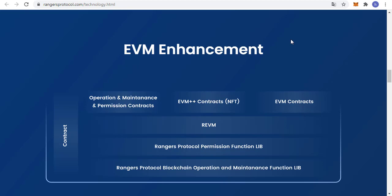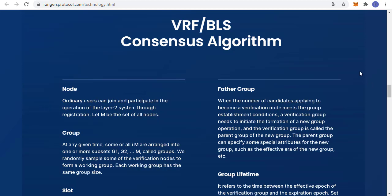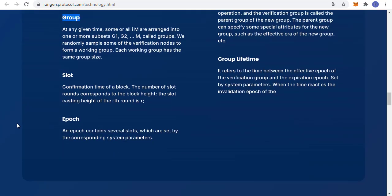REVM supports smart contract deployment and invocation and provides cross-chain support. RANGERS Protocol provides REVM — RANGERS EVM — compatible with Ethereum EVM, and supports the deployment and invocation of smart contracts. The original Ethereum contract can also be directly migrated to RANGERS Protocol for use without any recompilation needed. REVM expands the database of NFT based on compatibility with ERC-721. Data in different scenarios and applications are based on on-chain storage and can be thoroughly preserved. REVM also adds a functional instruction set to support direct cross-chain at the instruction set level.